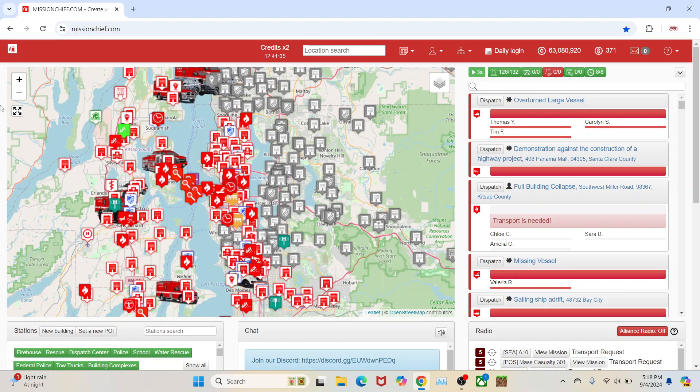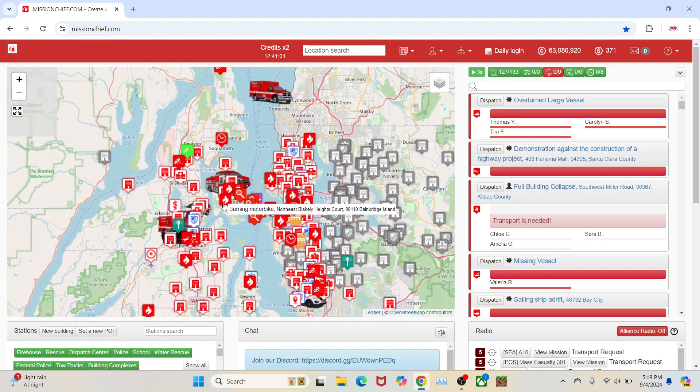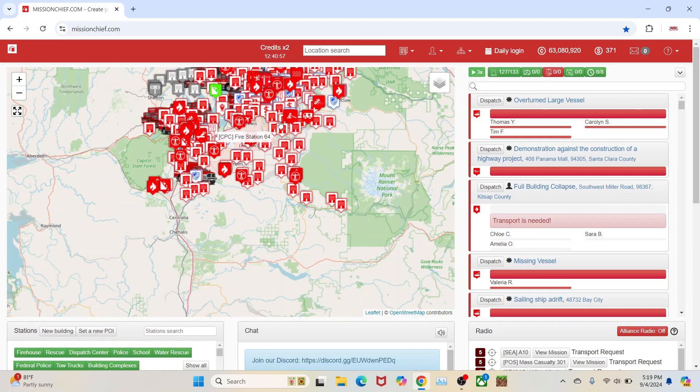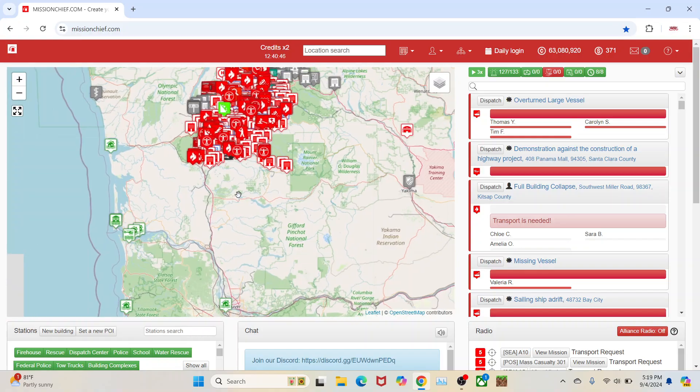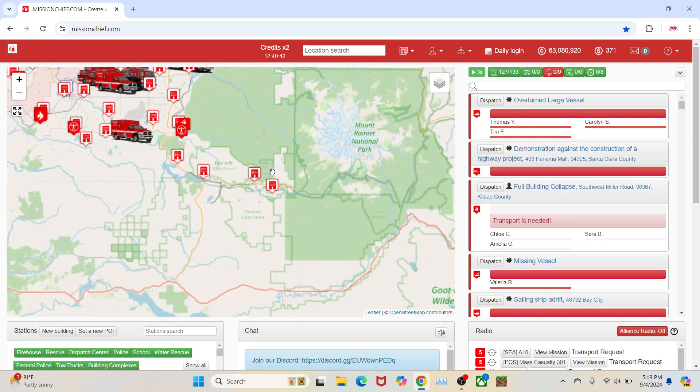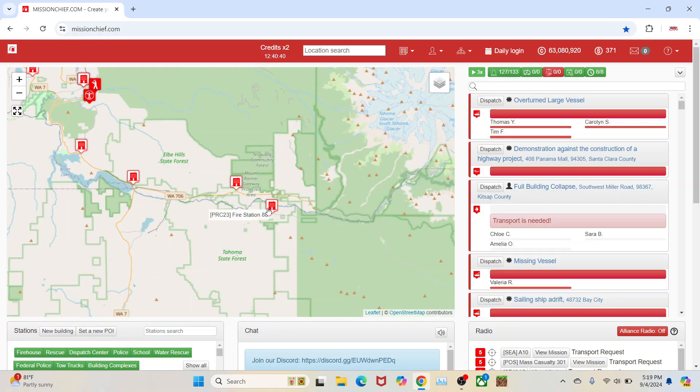So you can set your fire station to be a rural or urban fire station. Now there are some caveats to this update — some things I don't like and some things I somewhat like. I actually came up with this idea a long, long time ago. I might have mentioned it in videos, but I guess I never publicly said anything about it in forums. But Mission Chief came up with this update and I'm just going to give you guys a brief example of what's going on here.